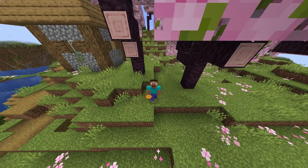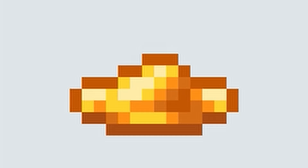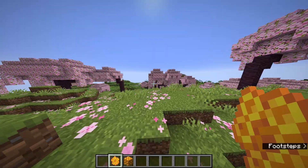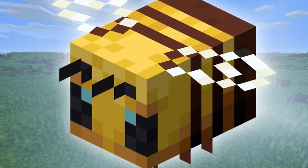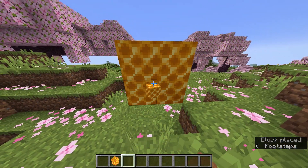So first off, we have crystallized honey. As you can tell, this is a honeycomb — this isn't crystallized honey, but crystallized honey was kind of an alternative to that. Supposedly it would heal five hunger points and you would smelt honeycomb in a furnace to get it. It was never released. It was accidentally added in one of the snapshots of the bee update. I guess we were just stuck with the honeycomb.